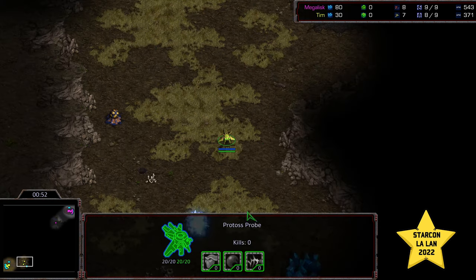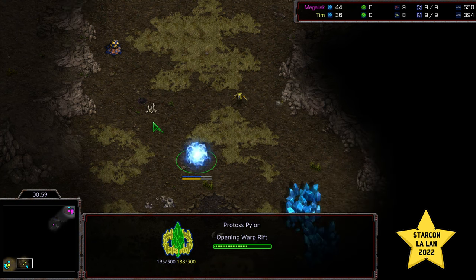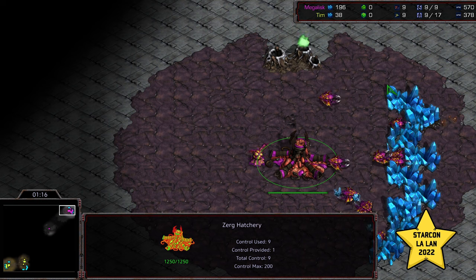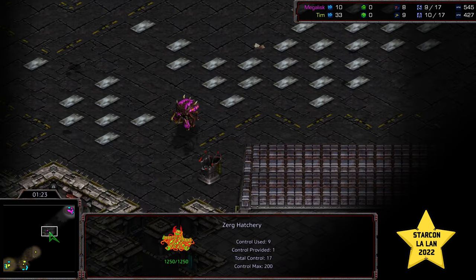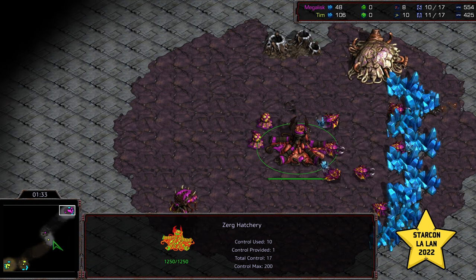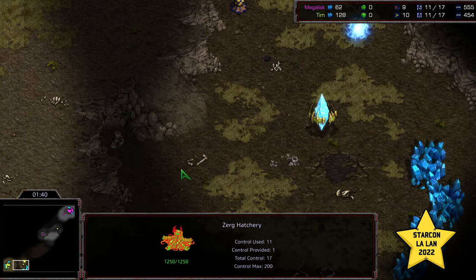Looks like Tim might go for a gateway-first build again. This actually kind of looks like a burrow zergling right there. Why does this side of the map get the crappy front? It's crazy that you can just build a gateway on top of that too — you could build anything on top of that and it's just got this sinkhole. We are seeing an overpool opener, opposite side from Megalisk, and it's just going to wander that overlord scout across the map. Going pool early on a two-player map like this is just demanded, especially because of early probe harassment, which can delay that natural expansion.